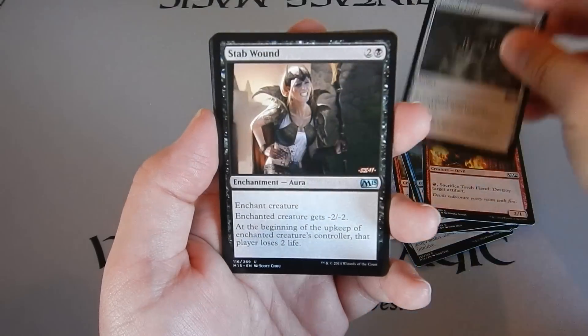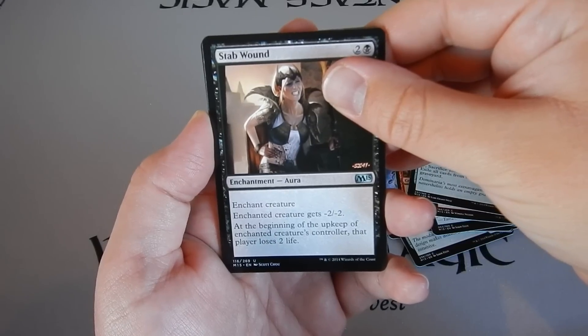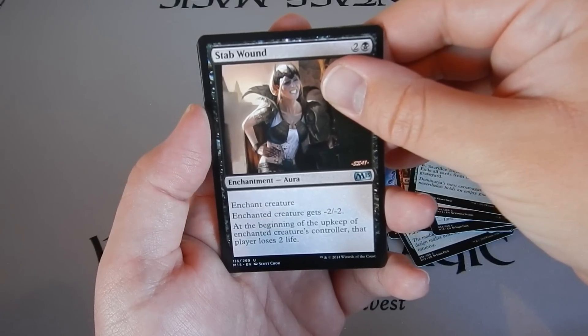Tormod's Crypt — uncommon. Stab Wound: enchant creature gets minus 2 minus 2. Beginning of your upkeep, the enchanted creature's controller loses 2 life.